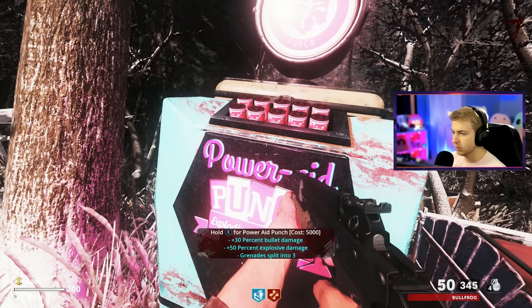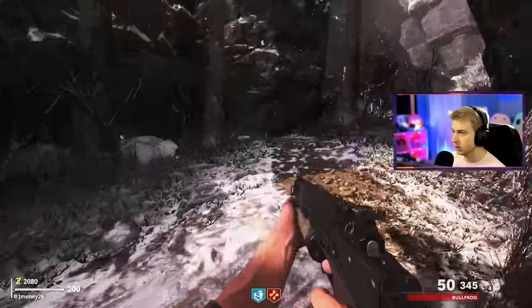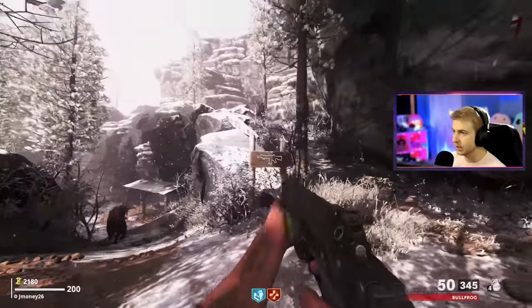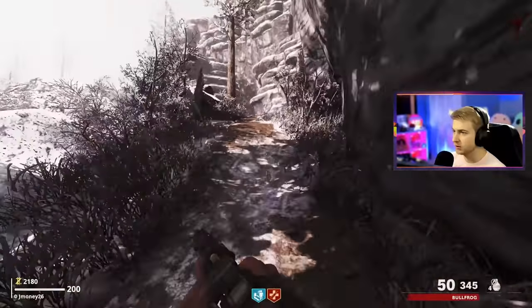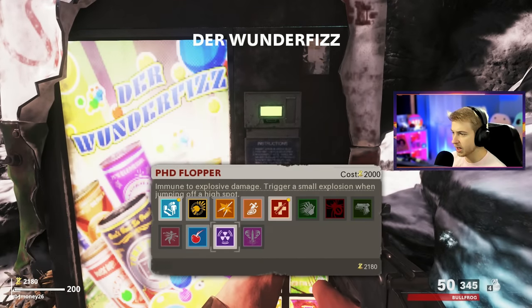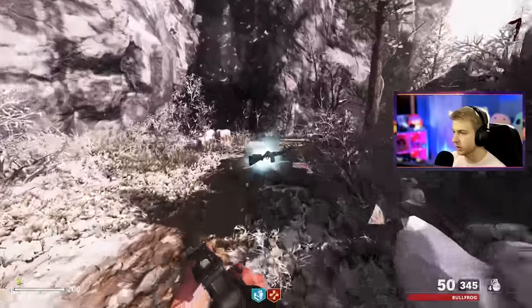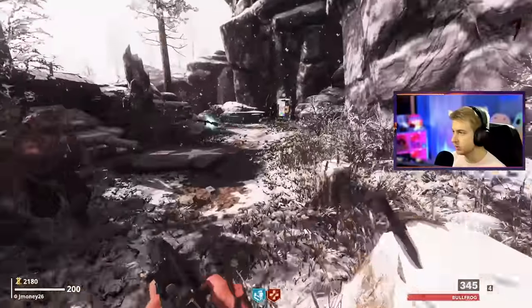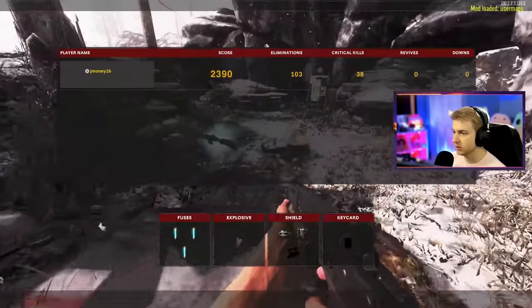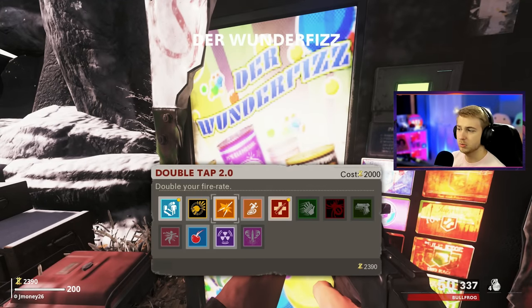What is this - Powerade Punch? 30% bullet damage, 50% explosive damage, grenades split into three - could be cool. I'll come back and grab that. Oh, they've got PhD. This keeps going up - we are way up in the mountains. They have Wonder Fizz over here, and it actually works, with Cold War's whole interface - that's sick. I can dig here too. I don't want a DMR. There's a shield part - I knew there'd be one on the mountain. We just need one more.